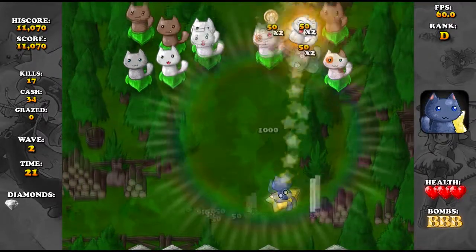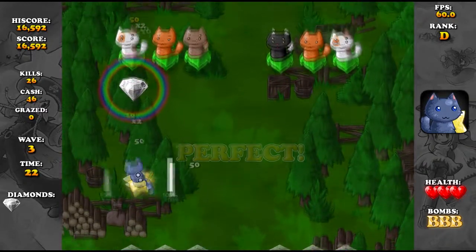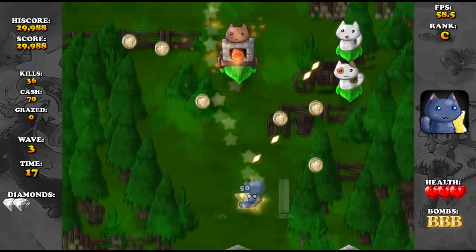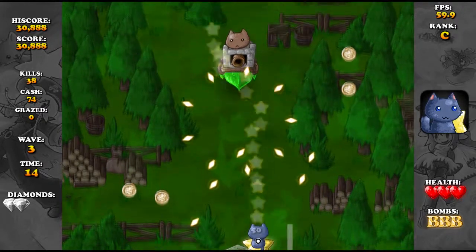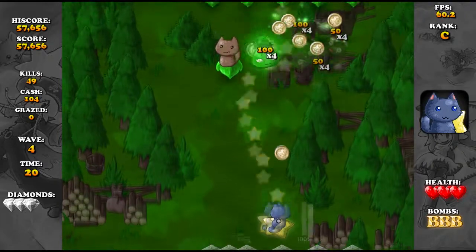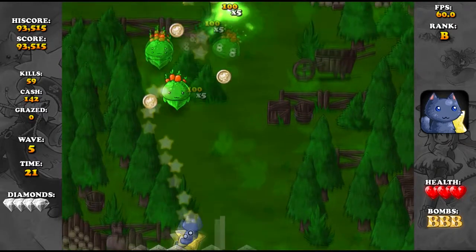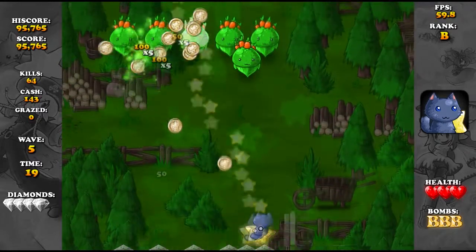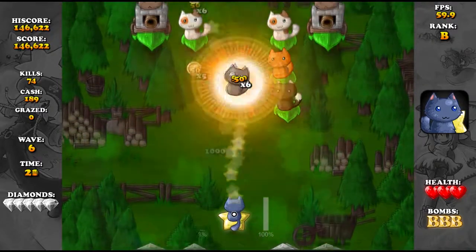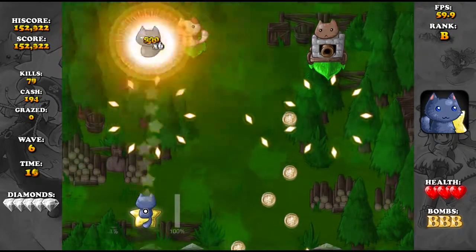Oh, I'm a cat that fires stars — how adorable! So it's not very bullet-helly so far, I don't see 10 million enemies. I'm just shooting stars at cats. Oh, that cat has a cannon — we can't be having that. Okay, that power-up makes the bullets spread out — perfect. We have bombs on the right-hand side of the screen, and a ranking system. We're currently sitting at a fairly high rank since we haven't even been hit yet — doing pretty good.